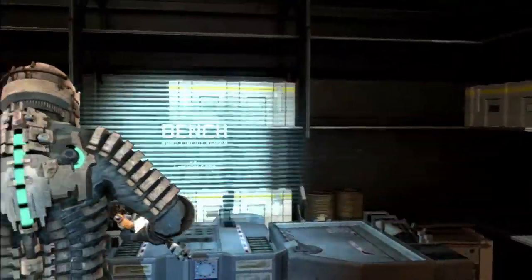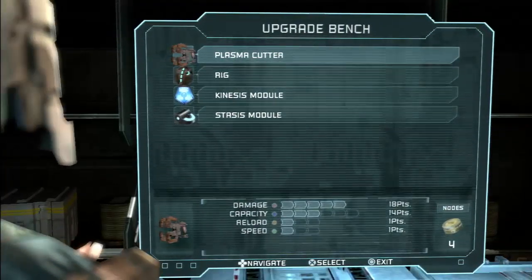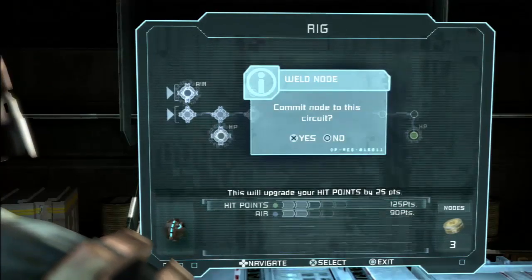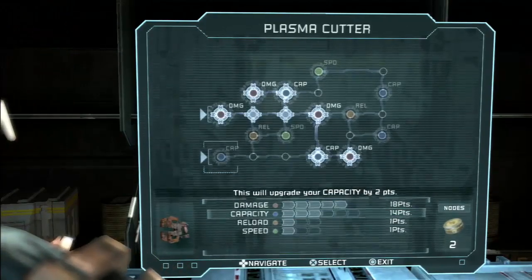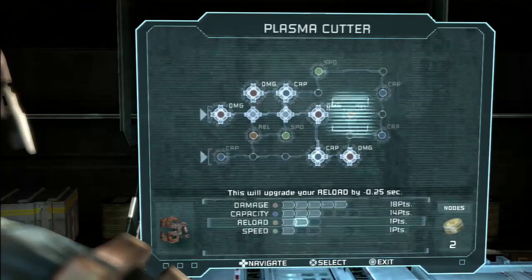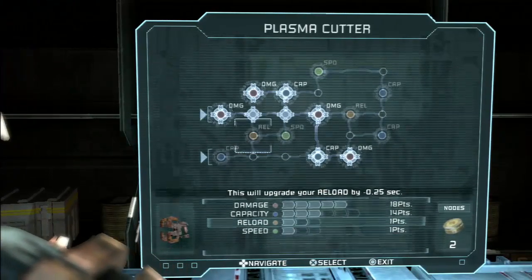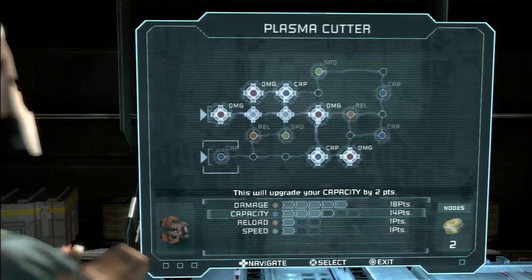Not sure how I'm doing node-wise. Four — I would like more HP. The only one I'm really interested in is capacity. I'm not finding the gun doesn't fire fast enough, and I'm not terribly worried about reload speed. So I might just slap one there.